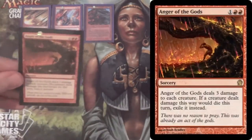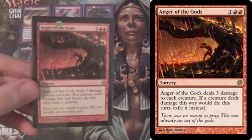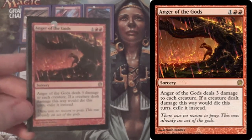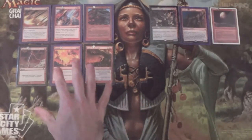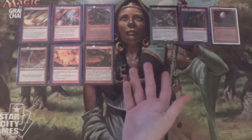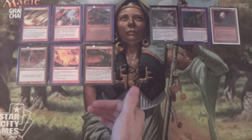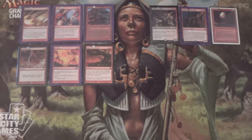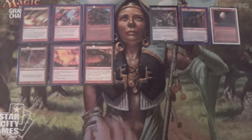And four Anger of the Gods, because more Wraths. This is just another sweeper — this one will hit Zoo. Three damage all around. These are also cards you can get back with Goblin Dark Dwellers if you need extra damage instead of more LD, which you might need in certain lower-to-the-ground matches. But against mid-range and control, we should be getting out early enough to stop their bigger plays by simply destroying their lands.